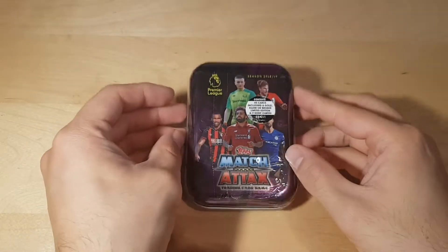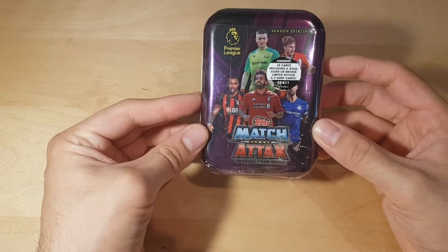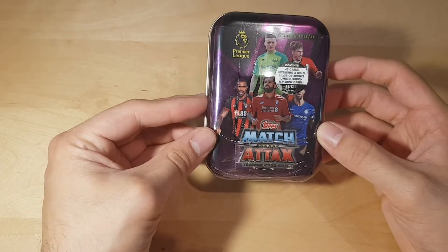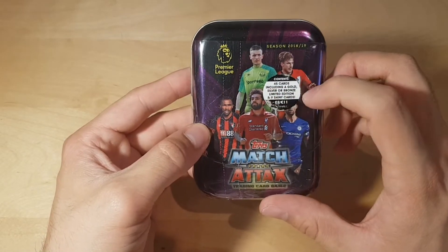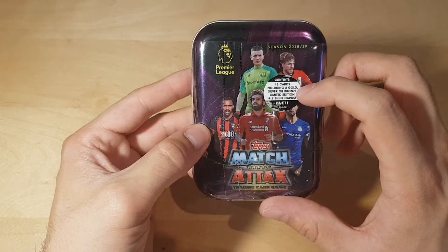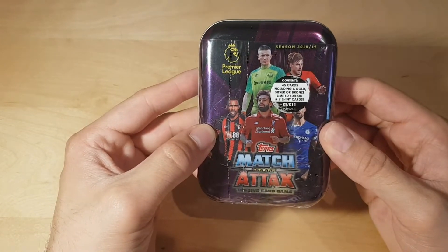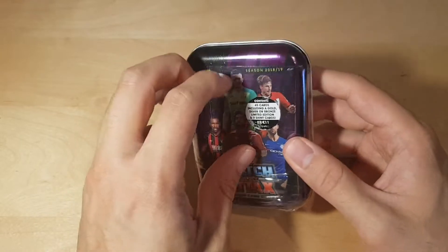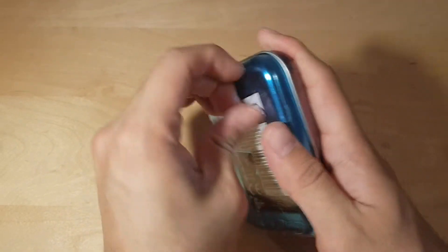Hi guys, welcome back to a new video. Today I'm going to unbox the Tops Matcha text tin box. We have like 45 cards including a gold, silver, and bronze card, and nine shiny cards. That's pretty cool. Here we got Mohammed Ali on the cover — I'm really excited.